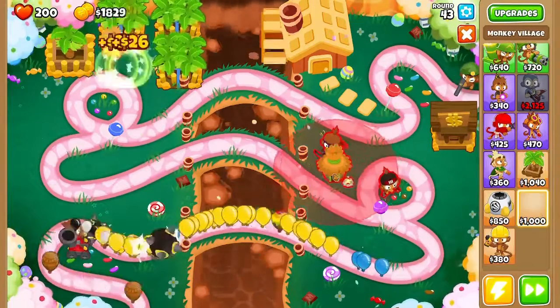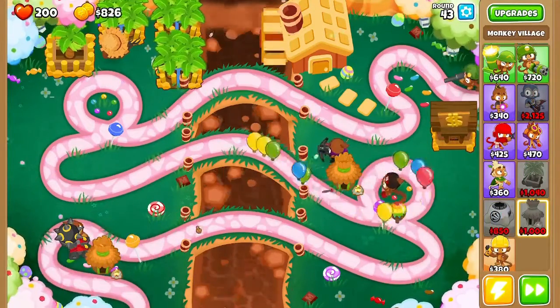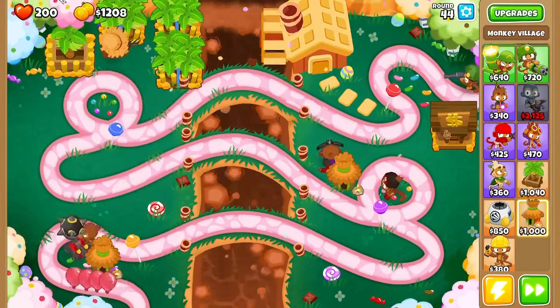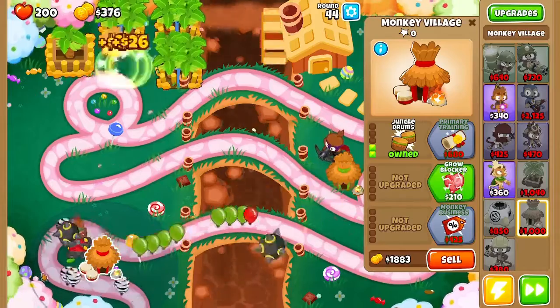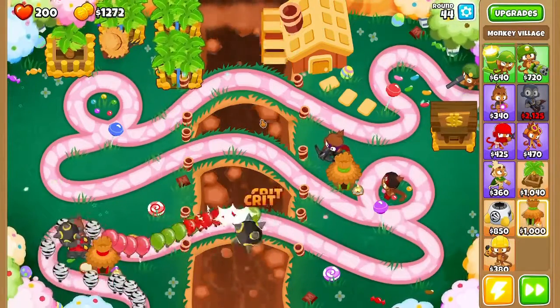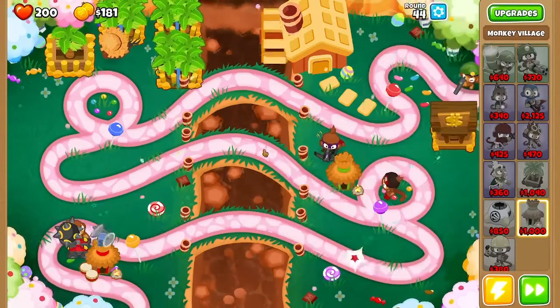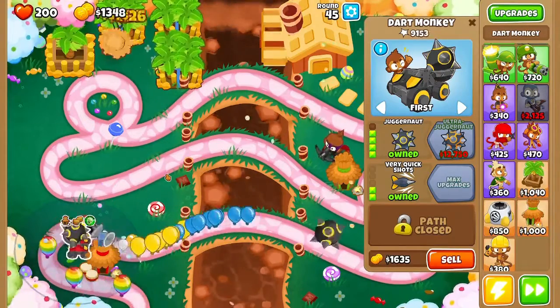I think I'm going to put one of the little guys right there. One of those right there. Jungle Drums - speed him up. He cannot see Camo but he can hit leads, so he's good for Camo leads now.